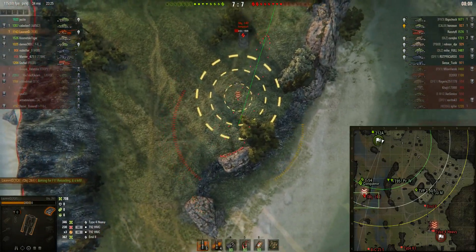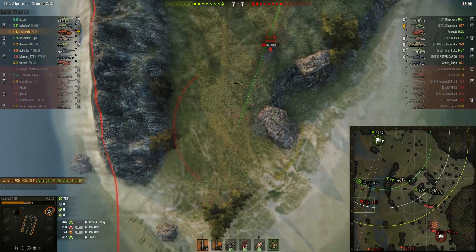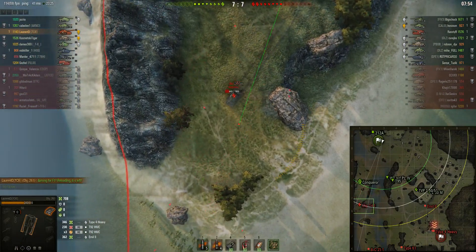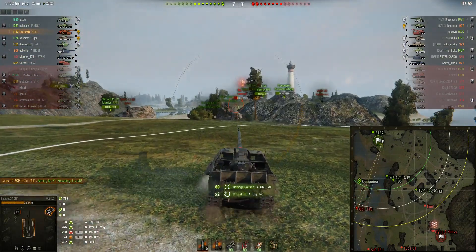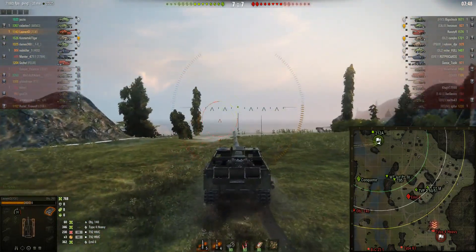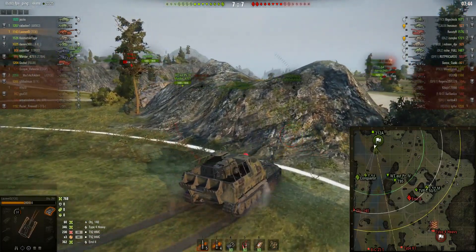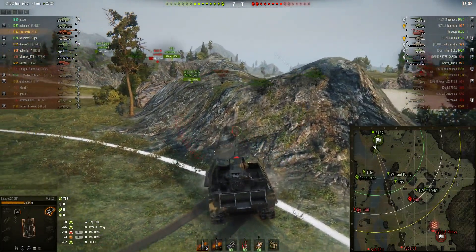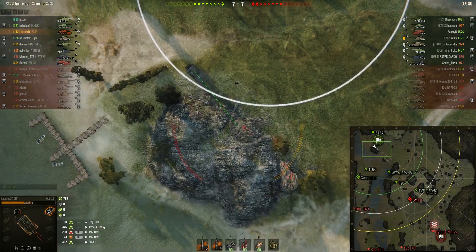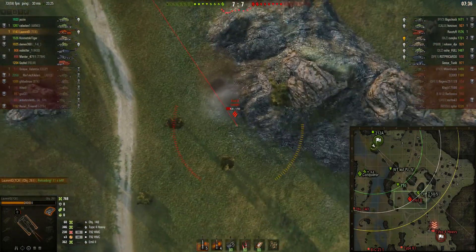The Object 140 has moved away, which should make it easier to get a hit, but he has been spotted, so the T92 will be on him very shortly. Round's out — it stuns and hits the Object 140. He's repositioning quite drastically, which is probably his best advantage at this stage. He's going to sit behind that rock, using it as cover.